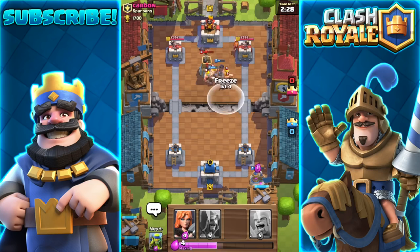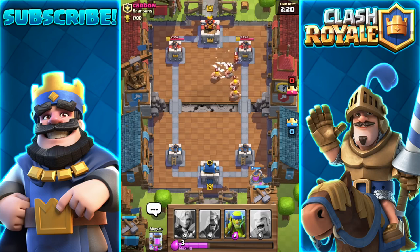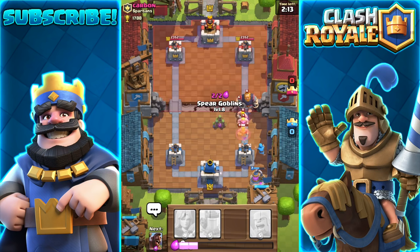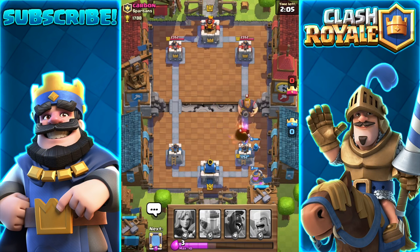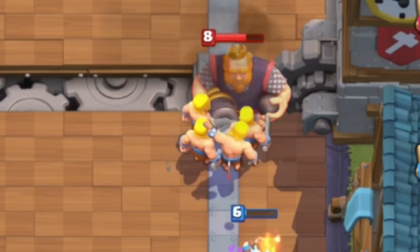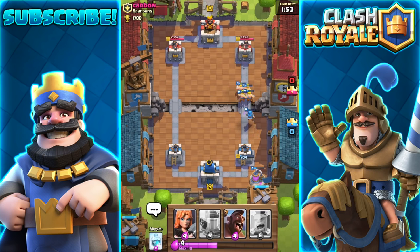That was a pretty weird glitch. Let's freeze all that — what the hell, how did it die? Okay, let's save up for the wizard right here just to defend all that. He has a royal giant — that's no good. He zapped the wizard. The only way to defend from the royal giant is using barbarians because they do a ton of damage; skeleton army works too. Hopefully the barbarians can tank a little bit so the wizard can get a couple hits going — yes, okay, that was good.